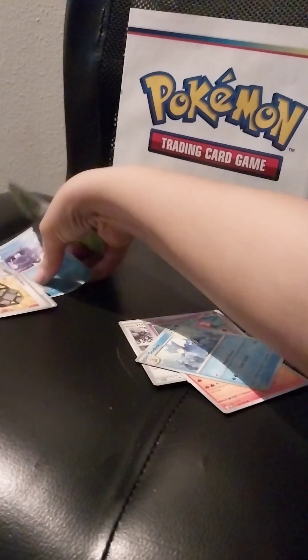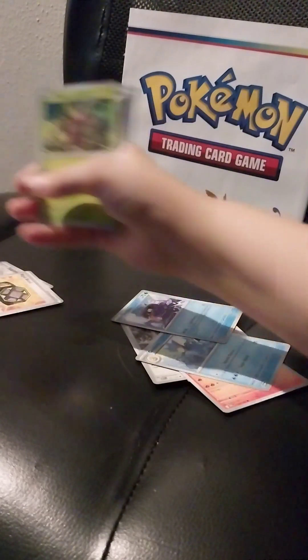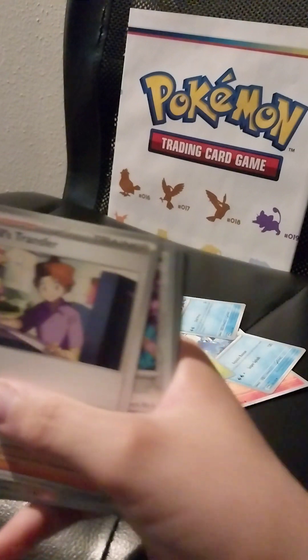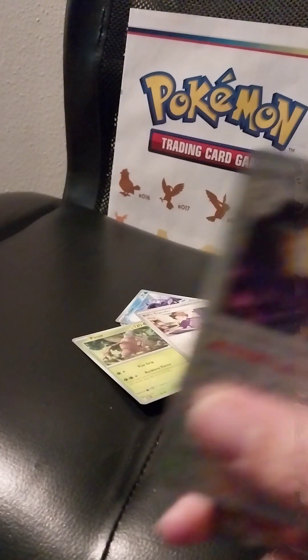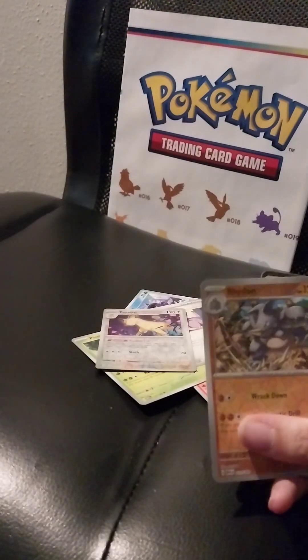I got a Wino. I got a Pinsir. There was one of your cards. I got Bill's Transfer right there. I got Giovanni. I think you win that one. And then I got a Persian — oh, you got the same card I did. Hollow.